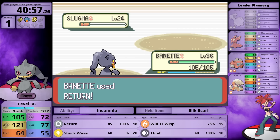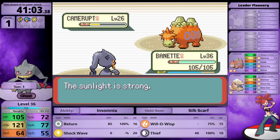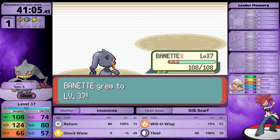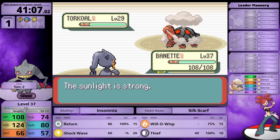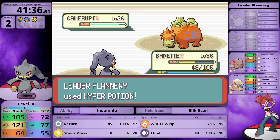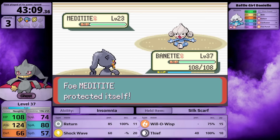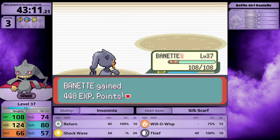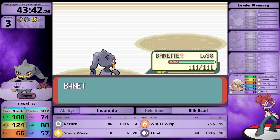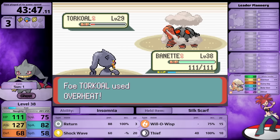Banette one-shots both Nummel and Slugma easily. Against Camerupt I can't one-hit, so it establishes Sunny Day. Flannery uses a Hyper Potion - actually good for me because it stalled out the sun counter. But there are still two turns of Sun when Torkoal comes in. Return with Silk Scarf does less than half, and Overheat brings me to red health. After some gym training and leveling up, the experience from Nummel, Slugma, and Camerupt pushes me over the damage rounding threshold - and with a critical hit on Return, I defeat Torkoal and earn the fourth badge. Banette is now over 15 minutes ahead of Dusclops.